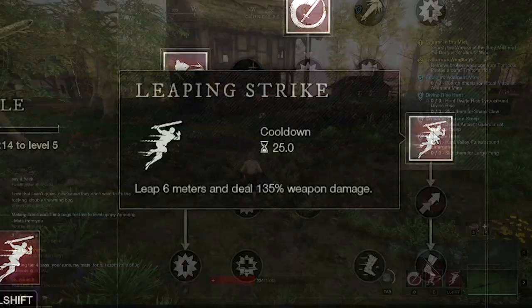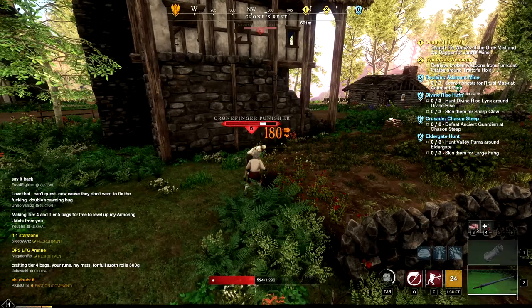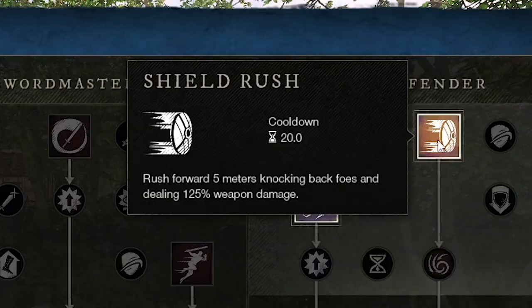The final Sword Master ability is Leaping Strike — this is going to cause you to jump forward and stab the enemies in front of you after you land, doing big damage. Moving on to the Defender category, this is going to offer you more abilities centered around the shield.